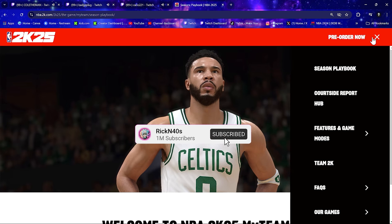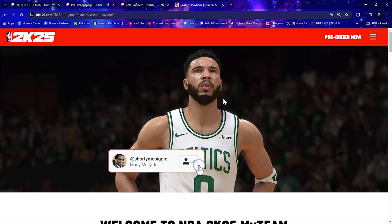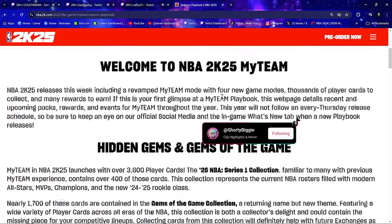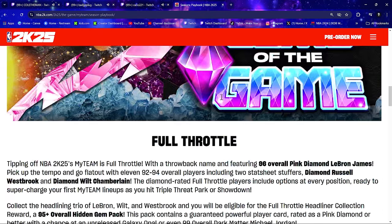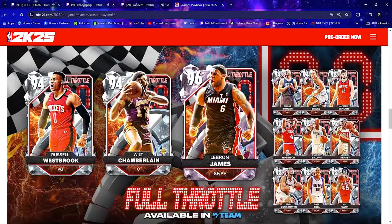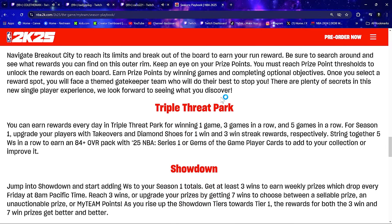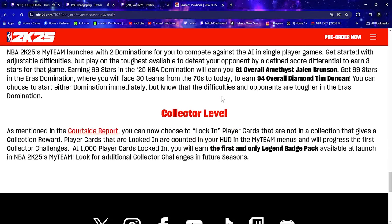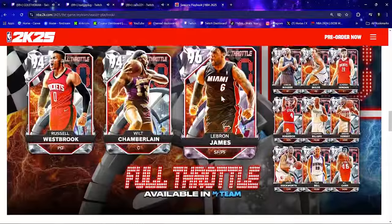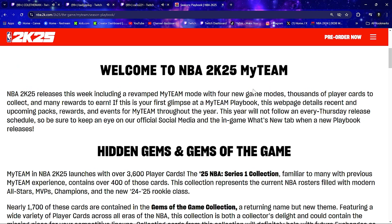We have our first NBA 2K25 MyTeam Season 1 playbook. We got Jason Tatum standing over here. We're going to get you the basics — Gems of the Game, Hidden Gems. Our first pack drop is the Full Throttle packs, and then we have rewards. They're gonna let you know about Breakout, Triple Threat, Showdown, King of the Court, Salary Cap, Domination, and Collector Level. We have a lot to go through in this video, so let's get straight to it.